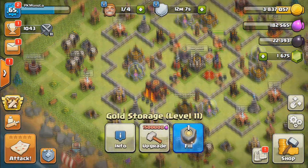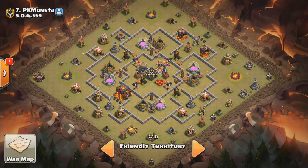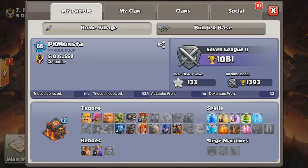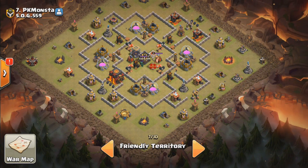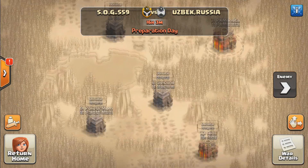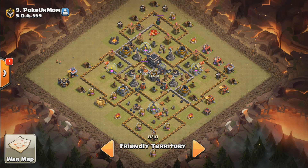Our clan finally found a war. Our number 7, PK Monster, doesn't have a lot of weight — our number 6, God, has the weight of a max TH8. This base weighs less than a TH8, probably around a rushed mid-TH8. It has level 3 Lava Hounds, level 6 Balloons, and level 4 Minions, which is pretty good especially with max TH9 Air Defenses. Our Suicune weighs as much as a TH7, and Poke Your Mom weighs below a TH7.